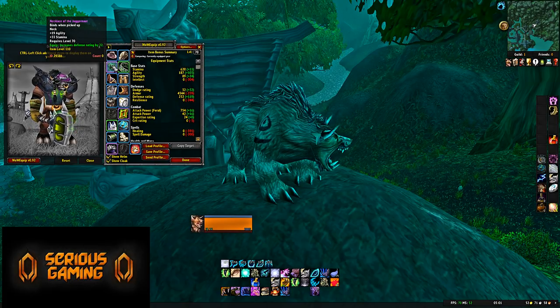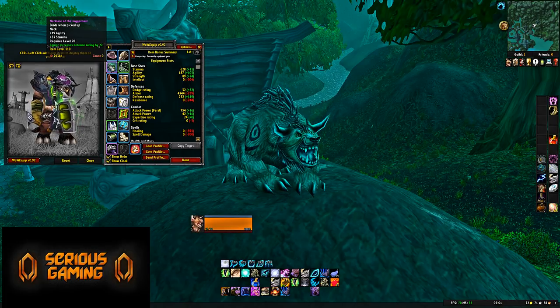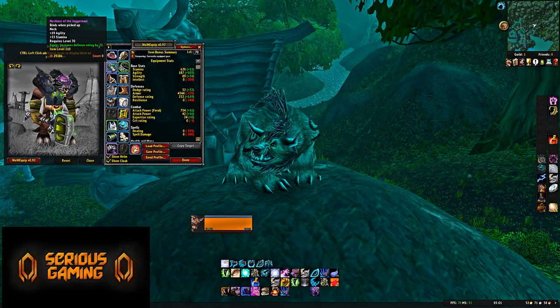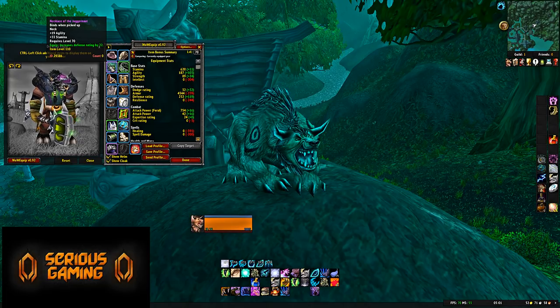Neck: there are quite a few necklace options, including a Jewelcrafting one. I personally like the Necklace of the Juggernaut, because it has 22 Defense Rating, 33 Stamina, and 19 Agility. It's really the Defense Rating that makes it worth it, since you're going to struggle with Defense Rating quite a lot early on. Getting a necklace with a good amount of Defense Rating is useful, and this one is a solid option from Badges of Justice.